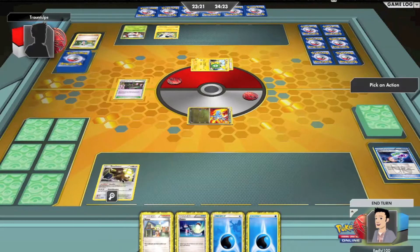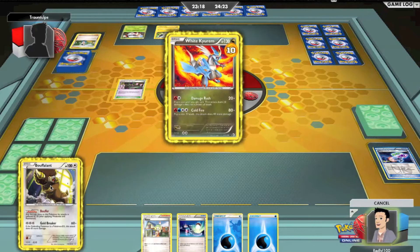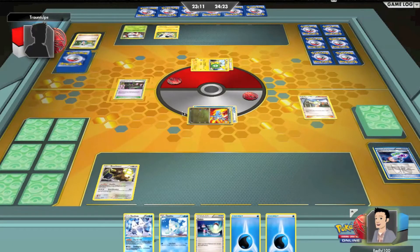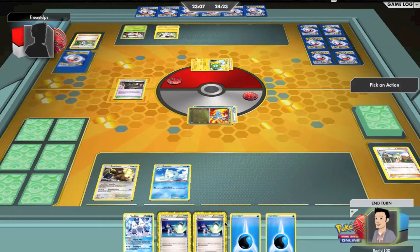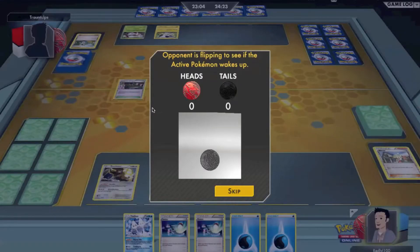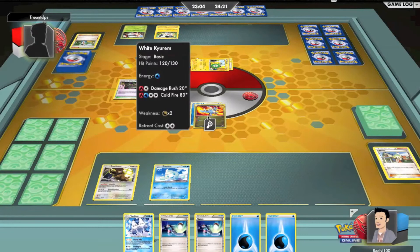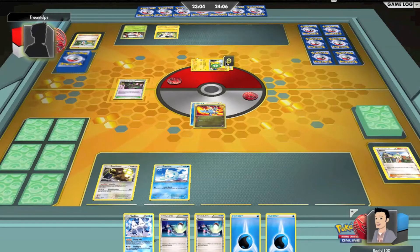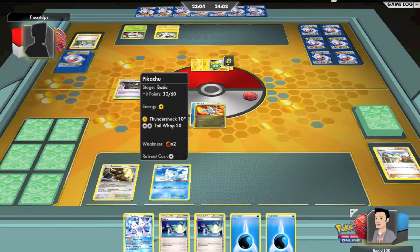I'm going to bench my Boflint. I'm just going to attach an Energy and use my Bianca, see what I get. I get a Vanillette — I'm just going to bench that, and I guess that's all I can really do. I got my Waikyum up next turn. I might just attach an Energy to my Vanillette and switch, get some damage going. This Pikachu's asleep, he has 30, so by the start of my turn he's going to die.